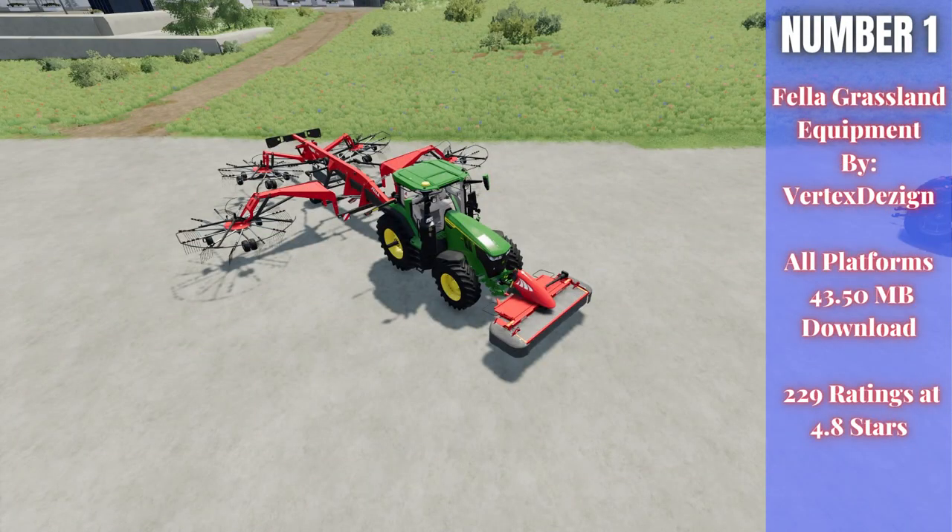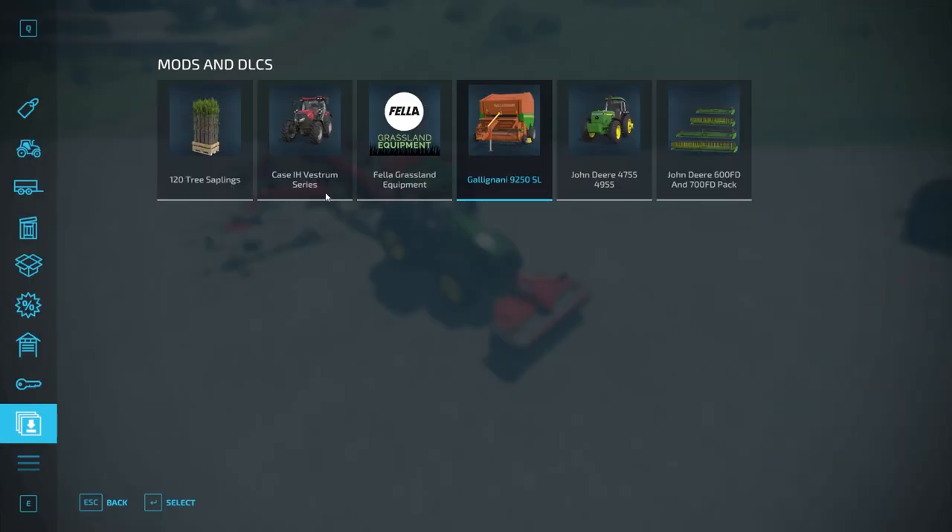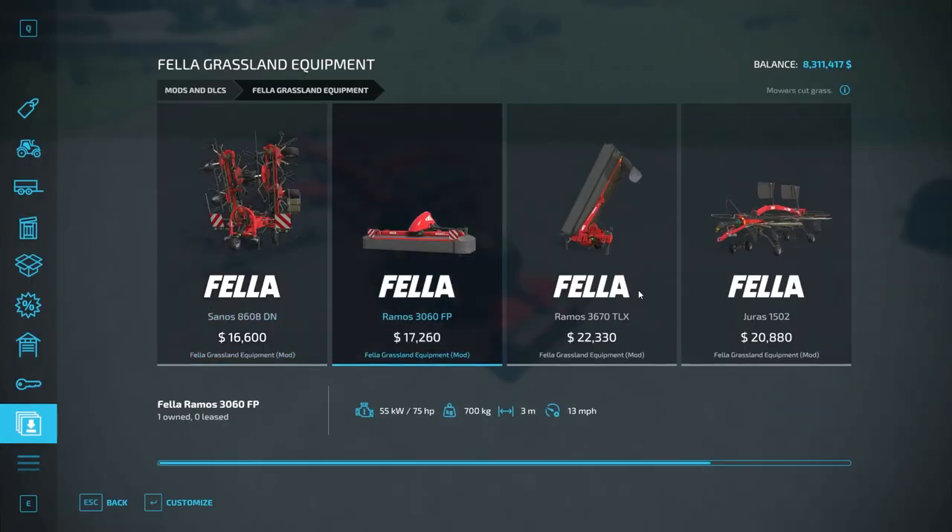For number one this week we have the Afela Grassland Equipment Pack, which technically came out last Saturday but I don't include Saturday's mods in my top 10 — I include them the next week if they come out good. This is by Vertex Design featuring Mad Max and Rafnix, 43.50 megabytes to download for all platforms, currently rated a whopping 4.8 out of 5 stars with 229 people having rated it. This pack contains several pieces of equipment — I have two shown out here: a small mower and a big wind rower, hooked up to the back of this tractor.